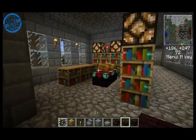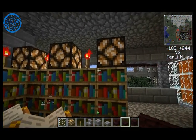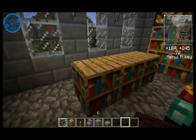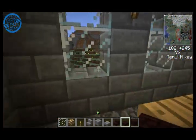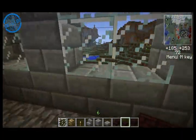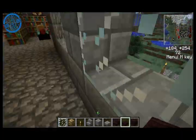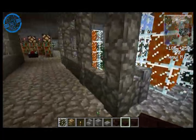Here's the main pair of libraries, with some enchanting tables and redstone — redstone just for the sake of having redstone — and torches. This is to the left and to the right: a matching pair of them facing the front door. Everything is kept mirrored here.